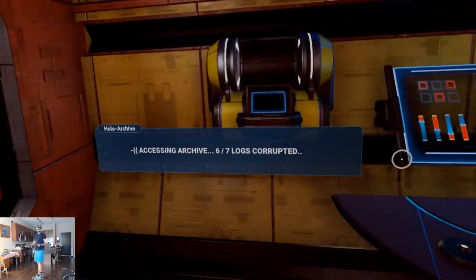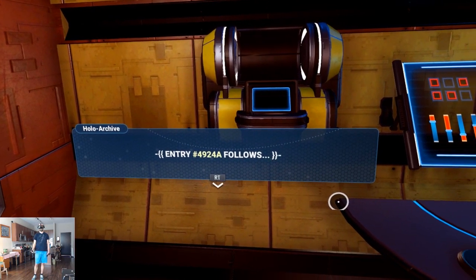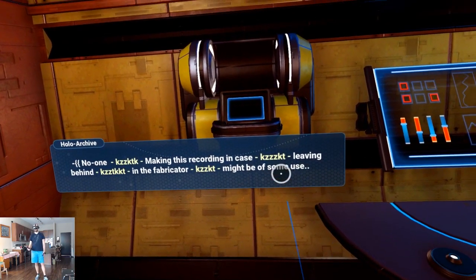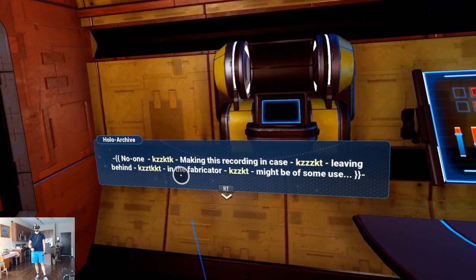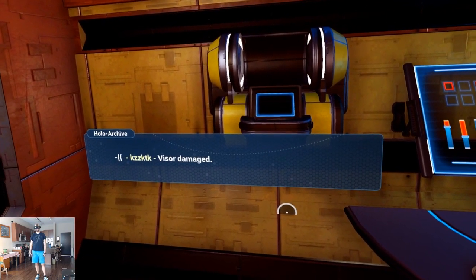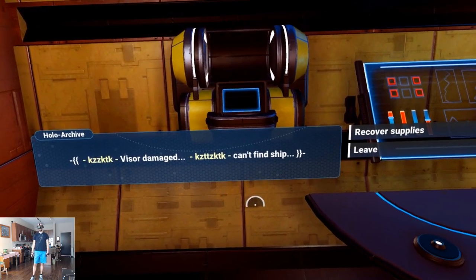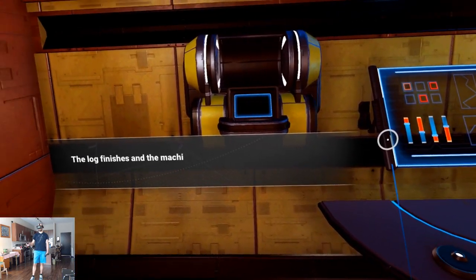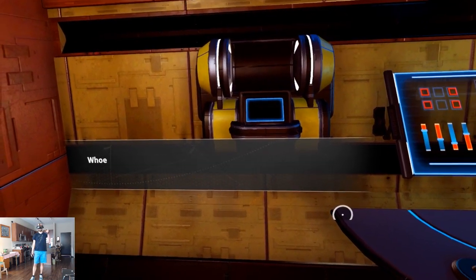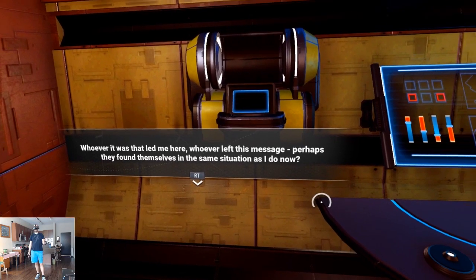Hollow archive. Accessing archive — six out of seven logs corrupted. Entry follows — no one. Making this recording in case... leaving behind in the fabricator, might be of some use. Visor damaged — can't find ship, recover supplies. The log finishes and the machine whirs to life spitting out supplies — I have the hermetic seal I need to repair my ship! Whoever left this message perhaps found themselves in the same situation as I do now.